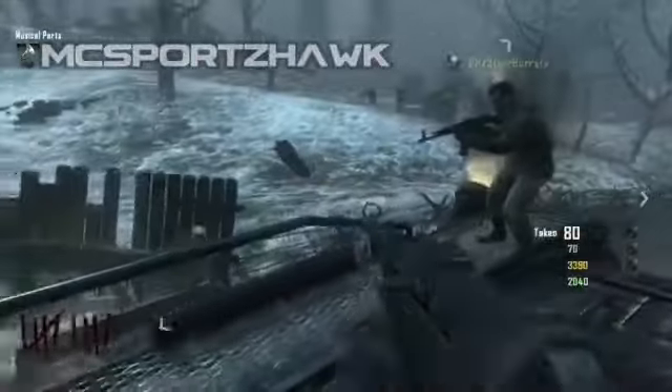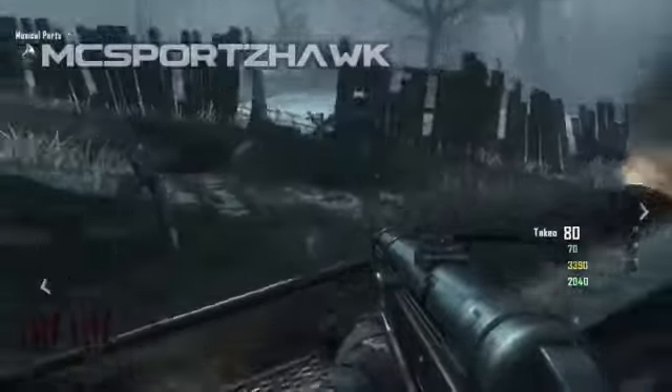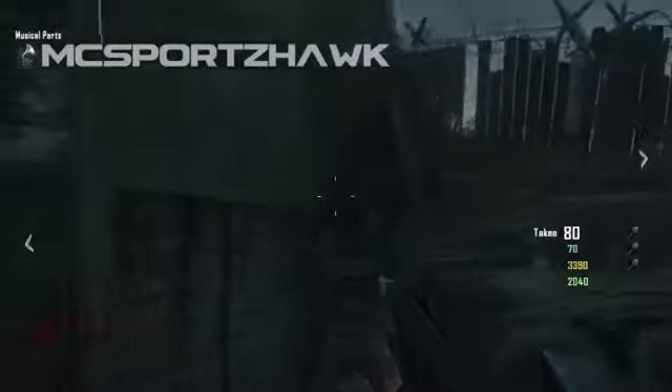The tank — if you don't know where it is — if you know where the pack-a-punch is, it's relatively close to that. It's right by the church, actually right next to the church. And you can see right here, this is actually where it spawns and it'll come all the way back around to here.